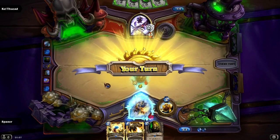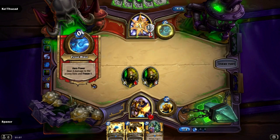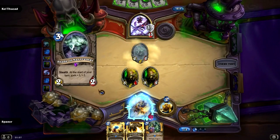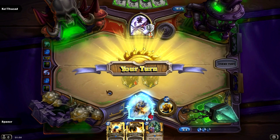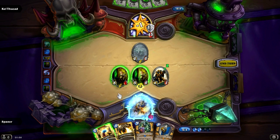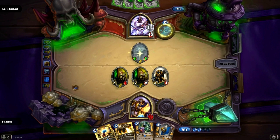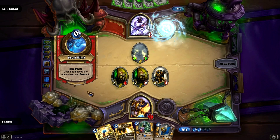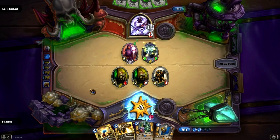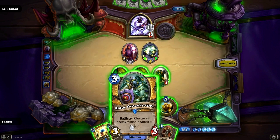I've got a couple of Knife Jugglers in play so they can start chipping away at that armor. Unfortunately they don't knife the Shade of Naxxramas, but it doesn't concern me that much — even at 3-3 it can still be killed by a Knife Juggler. He also plays a couple of Dark Cultists — be very careful about the deathrattle. You don't want to buff one of his minions unnecessarily. So here I decide to Peacekeeper the Shade and kill it with the Knife Juggler, so I don't lose any minions yet.